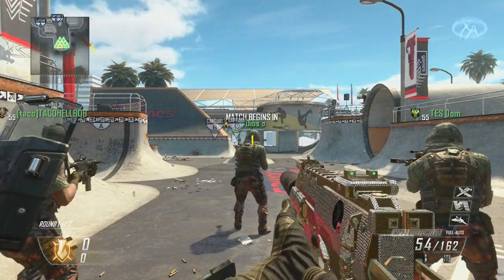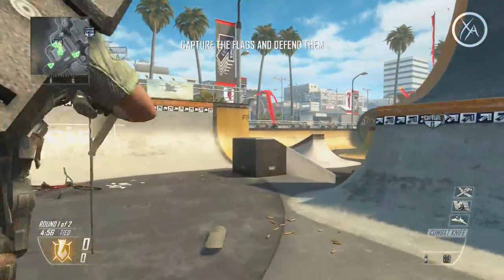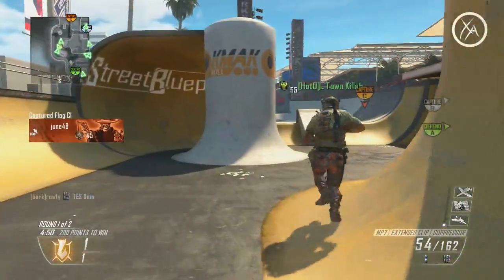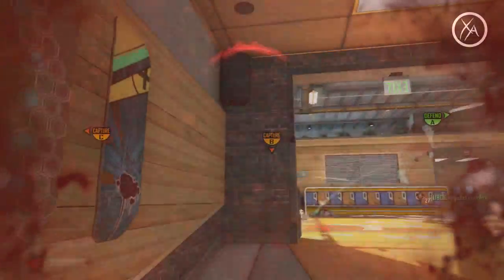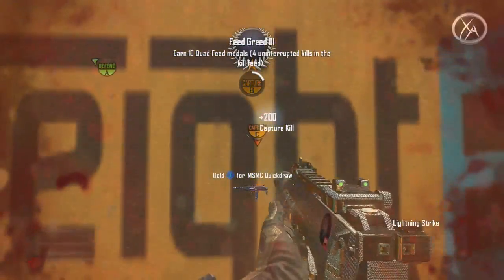My name is Ace and today I'm going to be doing an in-depth breakdown of the Flakjacket perk in Black Ops 2. I'll be showing you guys the kill radius of every non-scorestreak explosive without Flakjacket first and then compare it to my results with Flakjacket equipped. One thing to keep in mind is this assumes you have full health at the time the equipment is used, so if you're damaged even just a little bit it'll definitely affect these results.